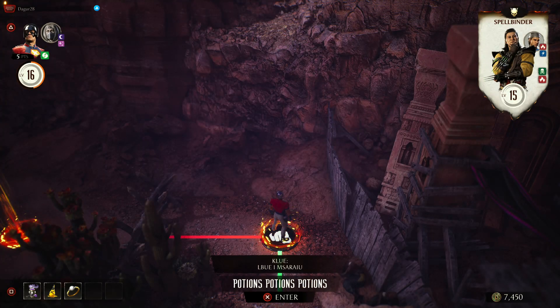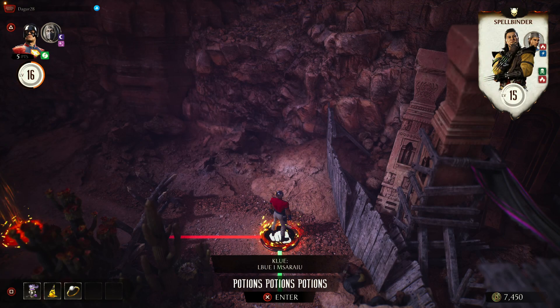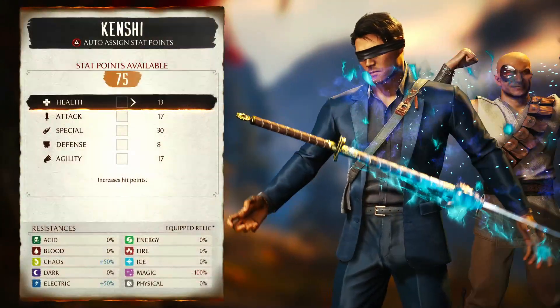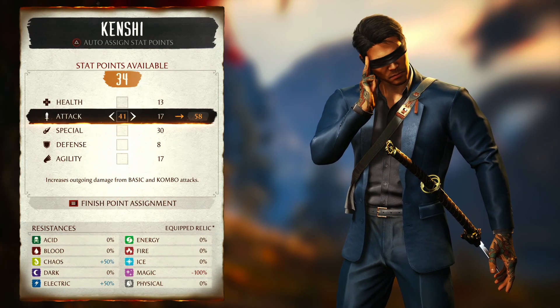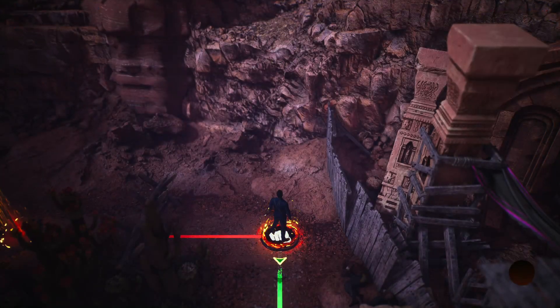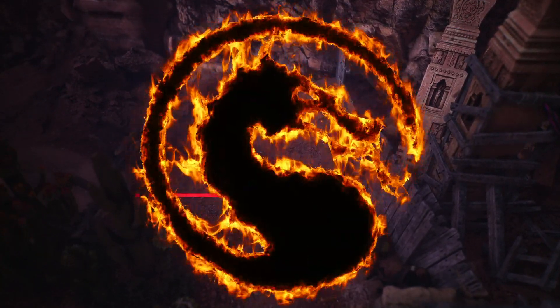In today's tutorial we're looking at the Klue LBUE MSARAIU, which is Kenshi's brutality. You just gotta change character to Kenshi and do his brutality — any brutality works. Landed on 69, which is good enough. It doesn't matter which brutality you pick, just do some brutality.